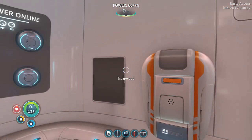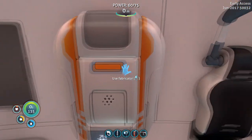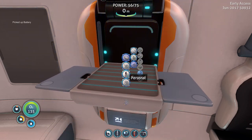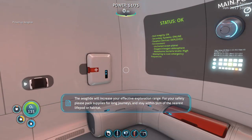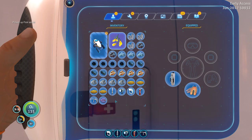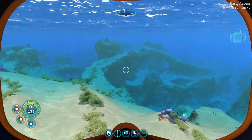Finally — I nearly died to those damn exploding fishes, and I'm bringing the last piece of copper I need. So I need to make a battery. Resource — electronics — battery. This is the last component I need for my Seaglide. There we go — Seaglide will increase your effective exploration range. Before we head out I need this medical kit. All charged up, let's use this Seaglide.